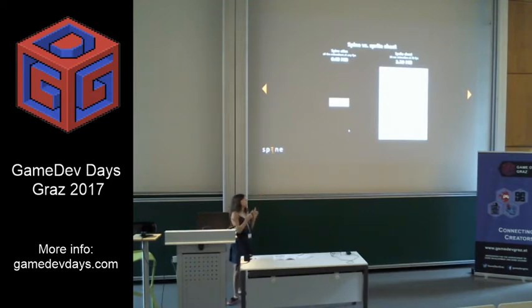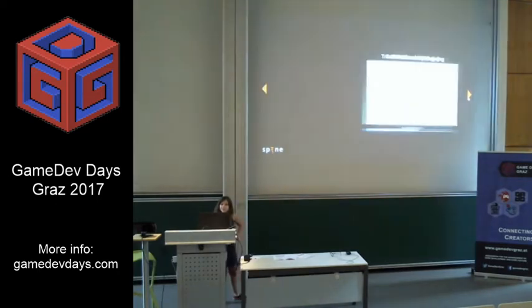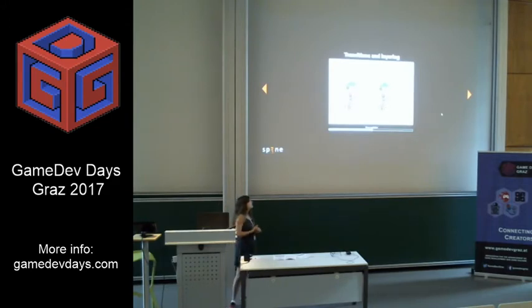On this side we have what is the actual atlas of all the animations created in Spine, and on the other side we have just one second of animation at 30fps — look at the difference. Also, if you still prefer per-frame animation you can have that. We also have nice transitions, where a character runs and then stops. On one side we have a smoother transition from one animation to the other, and on the other we have what we could achieve with traditional animation instead.